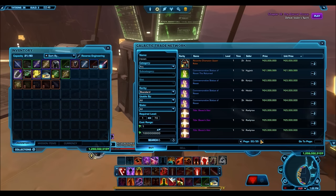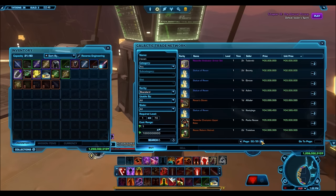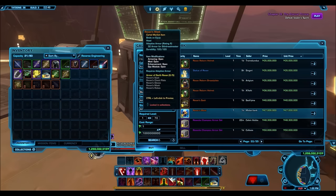I thought I'd update you guys that these things are actually selling at these high prices. If you have cartel coins left over, you definitely might want to look into selling these things on the GTN — it's a really great conversion of cartel coins to credits. I hope you guys enjoyed this short video and I will see you in the next one.